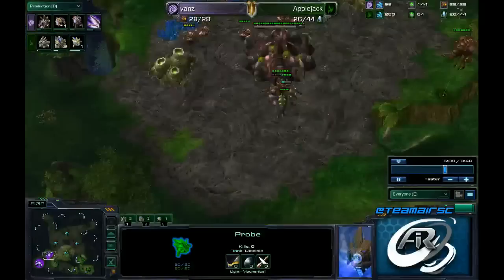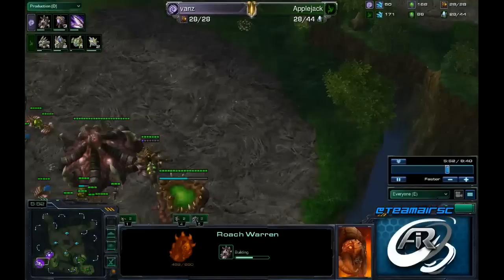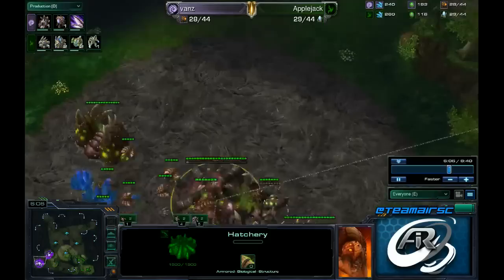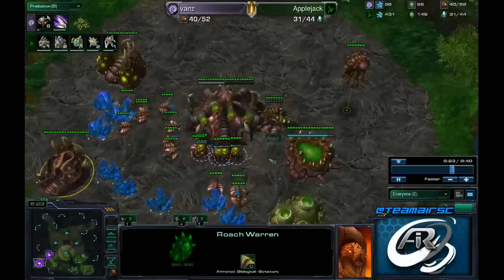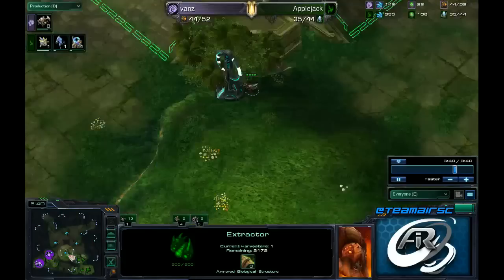This build revolves around getting two queens, Zergling speed, continuing to mine gas the whole time, and getting that Roach Warren at 28 supply. At 28 supply you cut production and make three overlords — or if you just want to do Roach pressure, you make only two. Then you make seven Roaches, which puts you at 42 out of 44 supply. He is going to make three and actually turn this into an all-in, since you also get Zergling speed. You pop all your Roaches as soon as your Roach Warren pops. He ends up making seven or eight, though he is a little bit mineral starved from his opening — he did take two drones off gas to get more mineral production. He has eight Roaches on the way out.